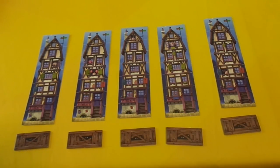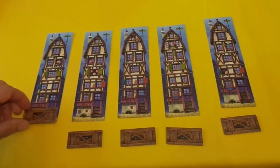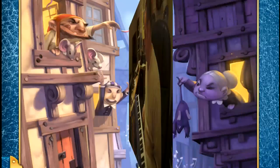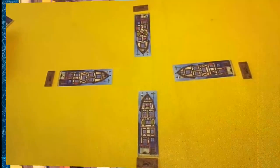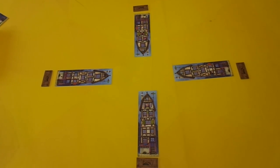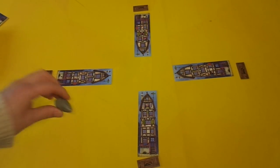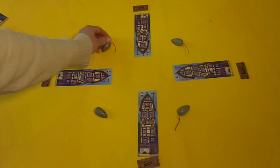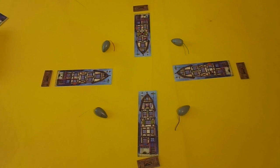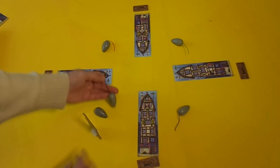The game plays from two to five players and each player will choose a house and an infestation track to mark the progress of a rat in their house. Here's a rough setup for a four-player game. You place the house in front of you with the track at the bottom of your house, and then you take a rat and you place a rat in between each of the houses. You choose a starting player and the starting player gets an extra rat and the Pied Piper placed on their left-hand side.